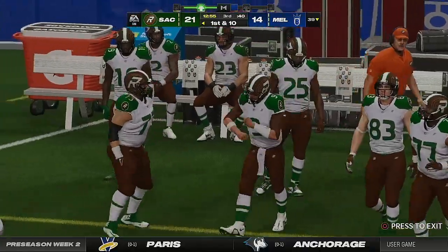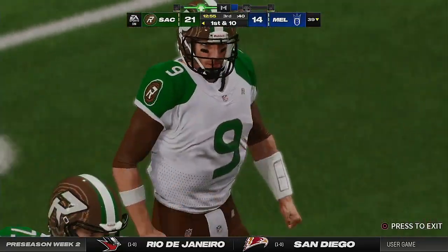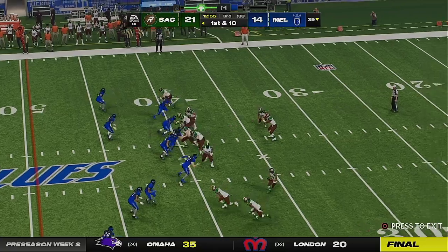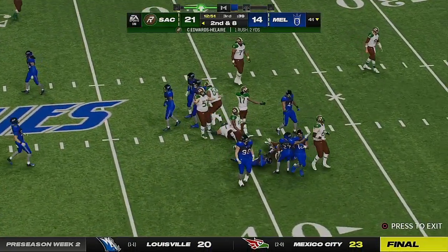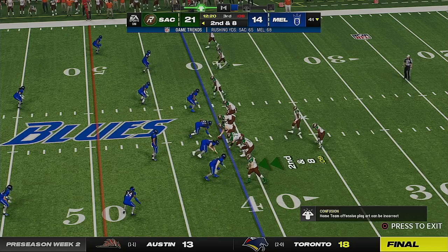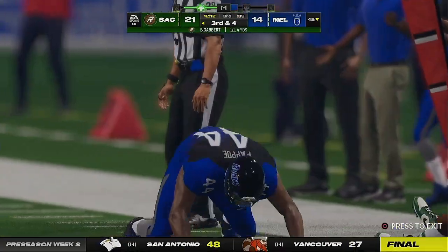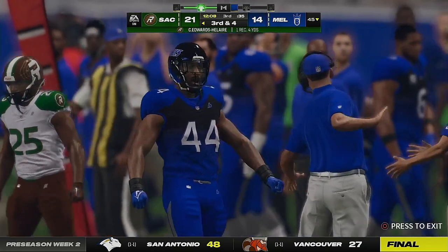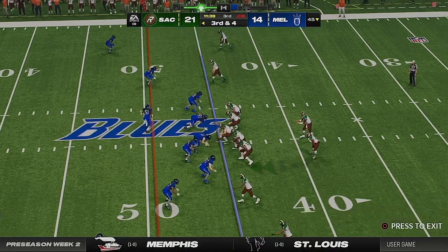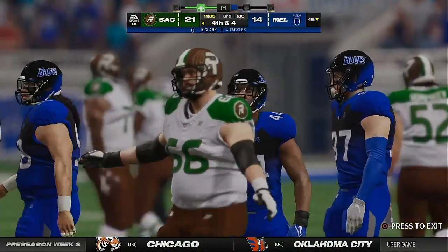Good starting field position as they take over first and ten at the 39-yard line. Here's Edwards-Alaire on the ground — sneaks his way forward only a couple. Second and eight. Now it's the backup, Gabbard — a swing pass to Edwards-Alaire, just four yards on the play, making it third down. Out of the gun, Gabbard — that is incomplete. A defender right there with him to force that to the ground, and fourth down coming up.